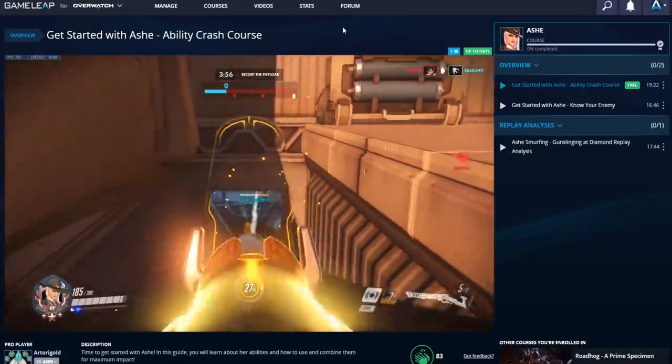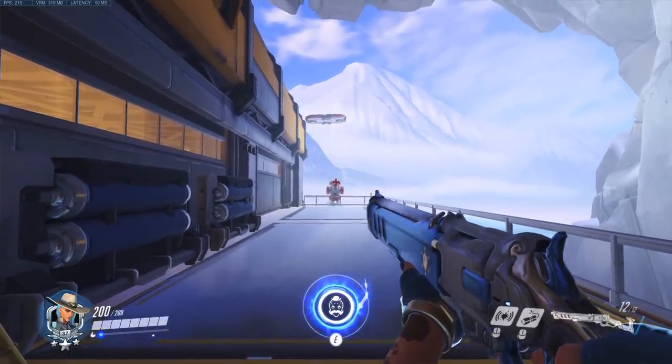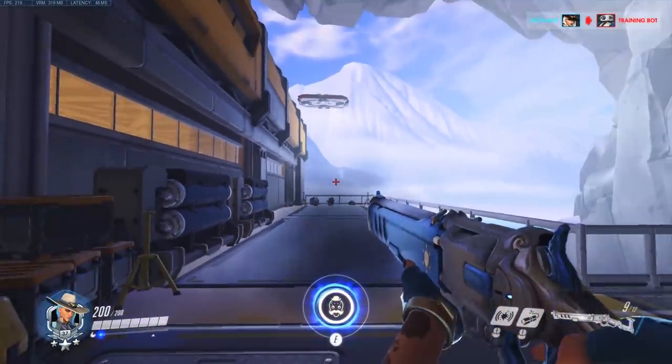For my first tip, I'm going to go over quickscoping. It's pretty simple with Ash — it's just a right-click, left-click, and then release. So: right-click, left-click, and then release immediately after the shot.